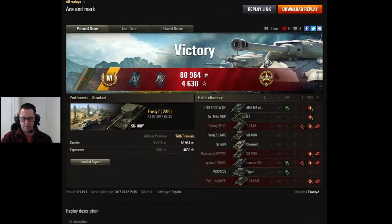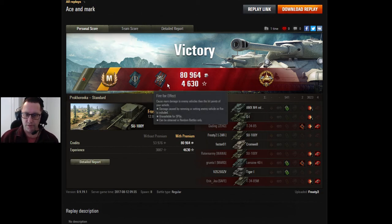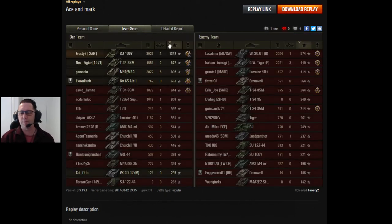Let's have a quick look at the post-game battle results. It's a mark of excellence — always a pretty good feeling when you pick up a mark of excellence. Of course, it's an ace tanker mastery badge; you'd expect nothing less from Frosty2 from 2AR. The fighter badge for getting four kills, fire for effect, and the high caliber for doing the most damage in a tier 8 game whilst in a tier 6 tank destroyer — that is an absolute ripper. 1342 base experience — that's the base score, without daily double or anything like that. There is a bonus if you're low tier and Frosty made the most of that. 3023 hit points of damage — only one other player, the artillery, hit 2,000; everyone else did less than half what Frosty did in that game.